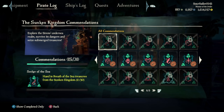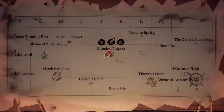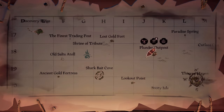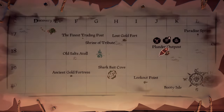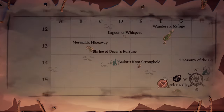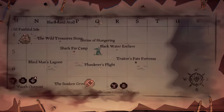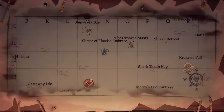First things first, where are the shrines? Let's head over to the map table. I'm at Plunder Outpost and if you look slightly to the left you'll see the first shrine, which frustratingly is the last one we're going to visit. Each of the shrines is located around the map. We've got the Shrine of Tribute in the southwest, the Shrine of Ocean's Fortune between Sailor's Knot and Mermaid's Hideaway, the Shrine of the Coral Tomb between Pickering Palm, Soysand and Bolder Cay, the Shrine of the Hungering, the Shrine of Ancient Tears, and the Shrine of Flooded Embrace. There are six in total.